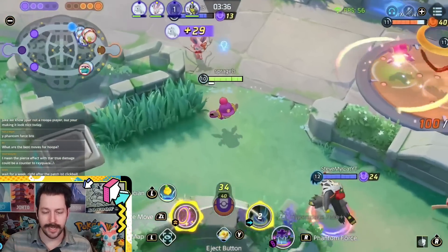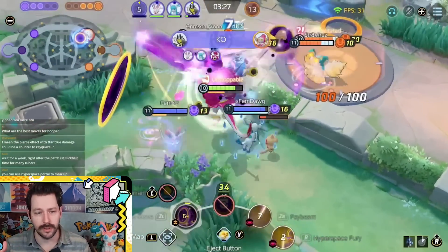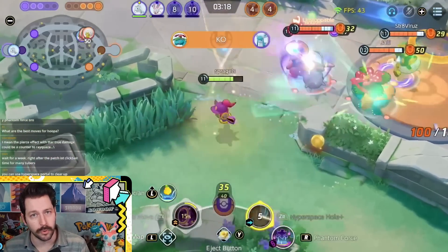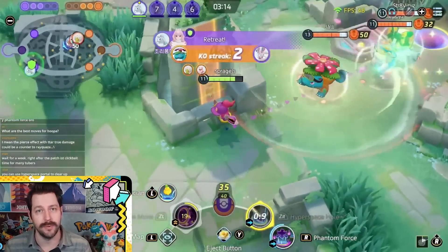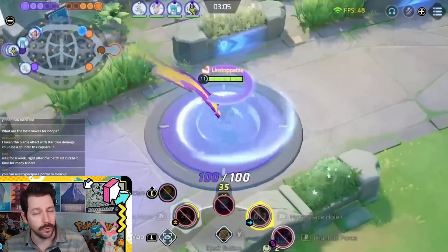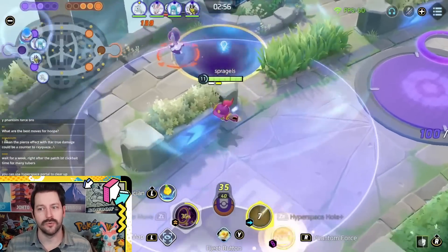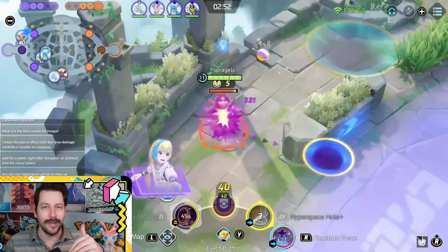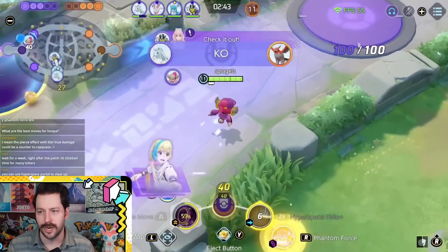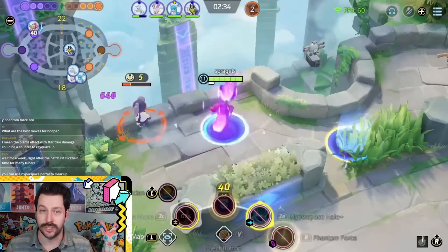Hyperspace Hole also got a big change — now when you put it down, allies can take your portal and come back five seconds faster than before. Something Hoopa was dealing with: it would throw down a Hyperspace Hole, heal an ally, and if they needed healing again right away on cooldown, they couldn't take the portal back, stopping them from fighting as fluidly. Now you can take the portal back so fast. The base healing happens almost instantly — the half-second cooldown in base is gone. Hyperspace Hole Hoopa's Unite Move also got a cooldown decrease, so you can Unite more often. I did not expect us to be heading right back into a Hoopa meta, but without question, Hoopa is crushing it.